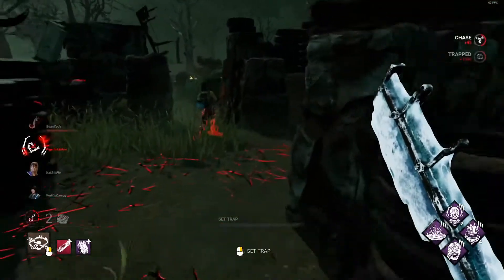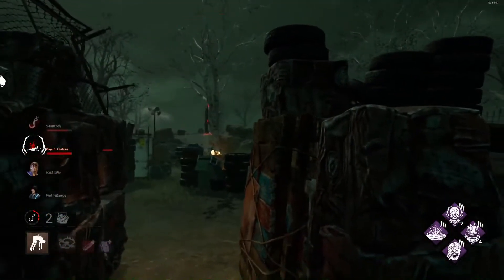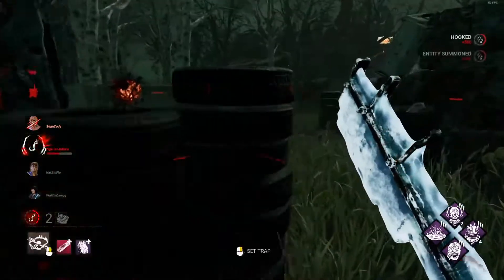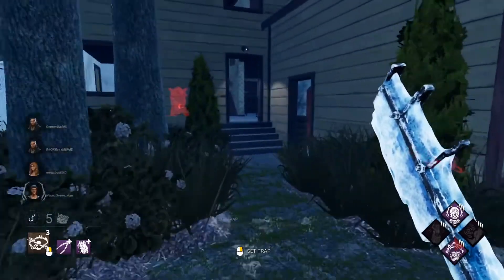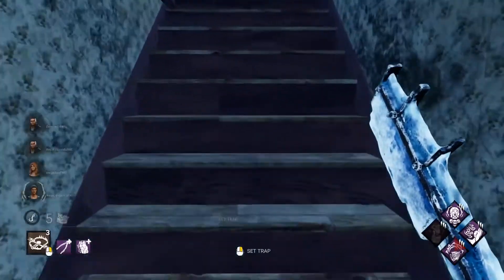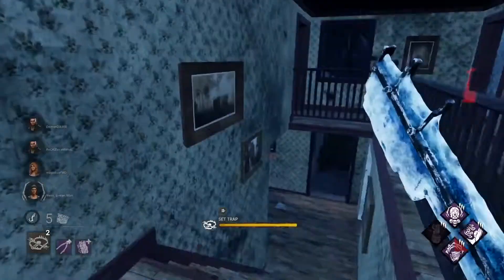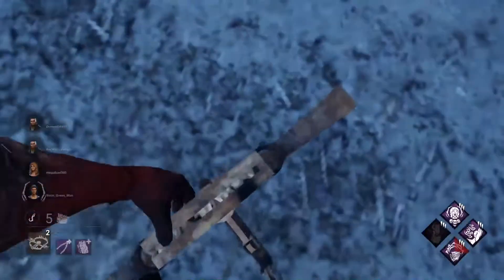The Trapper can also pick up the survivor directly without putting them into the dying state — the trap will close and the survivor will begin to be carried. You have 3 seconds where you can wander on top of a trap you've just placed without it catching you. Yes, you can catch yourself in your own trap, which will stop you and cause an animation of un-trapping yourself.